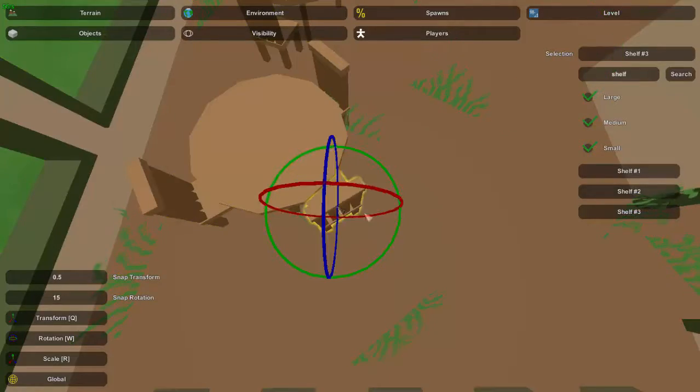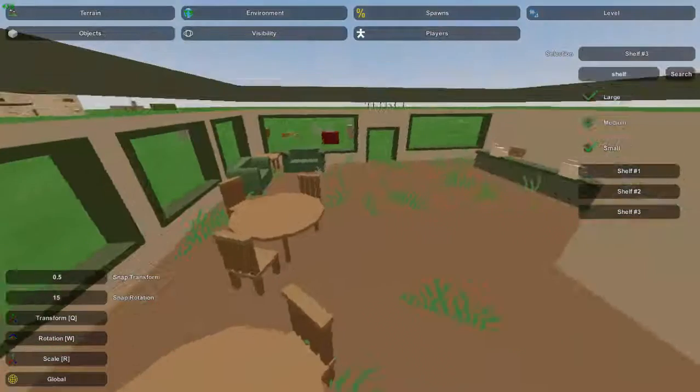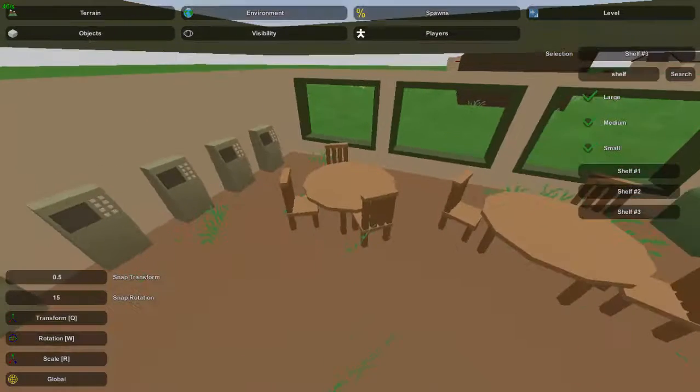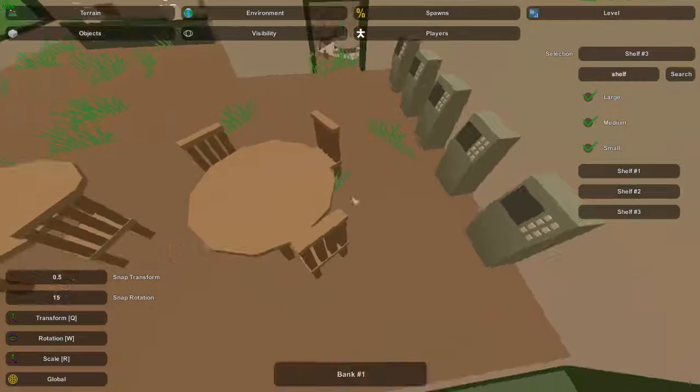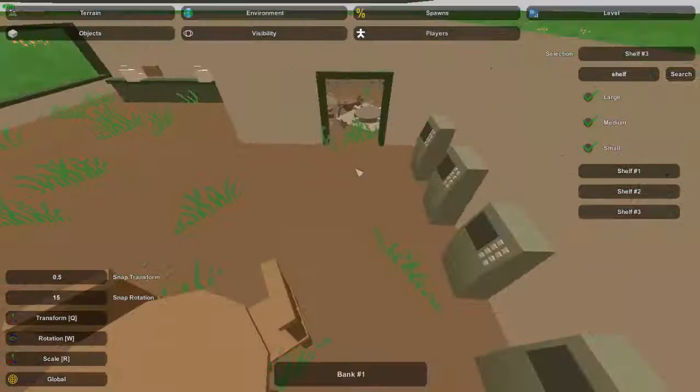We fill up this area pretty nicely but we don't want to get too close to the ATMs. Just in case you're wondering, the ATM is named 'ATM Number One,' the round table is 'Table Round Number Two,' and the chair is 'Chair Round Number One.' You need to leave space for people to actually interact with the ATM, so keep this corridor here empty.